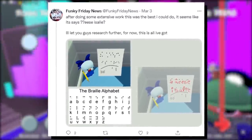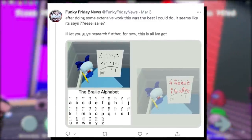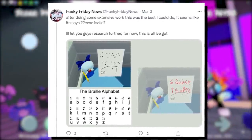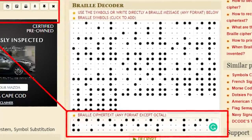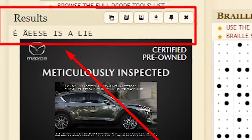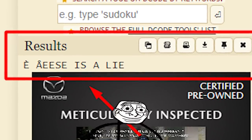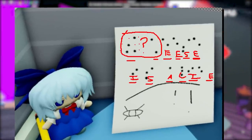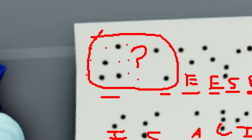Then Funky Friday news over on Twitter said it looks like Braille and they tried solving the puzzle by transcoding it from dots to letters, but it came up with a funky response. I decided to give it a try using the translator and came up with the response: 'easy is a lie.' Now we're actually getting somewhere, but that first word is definitely wrong. It looks like whoever made this poster was trying to mess around with us, especially since those first couple dots don't really amount to anything that made sense.